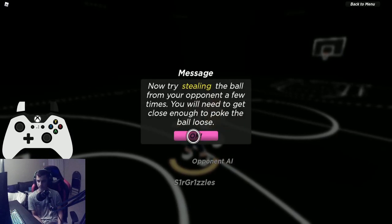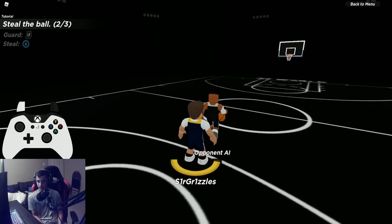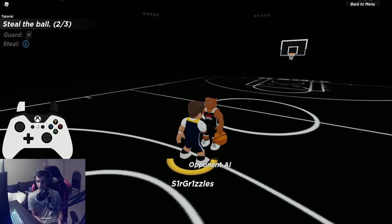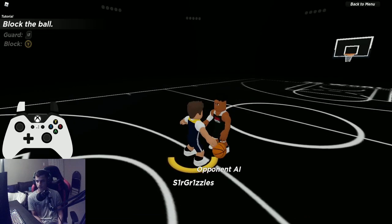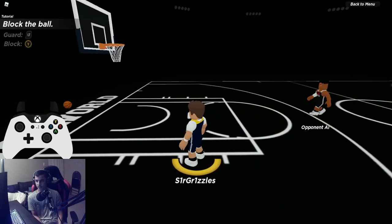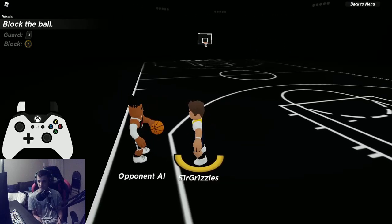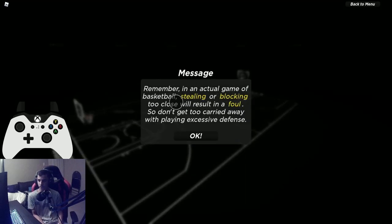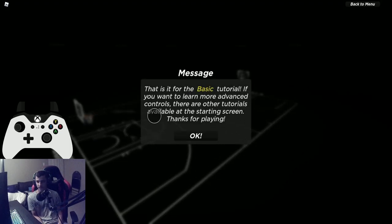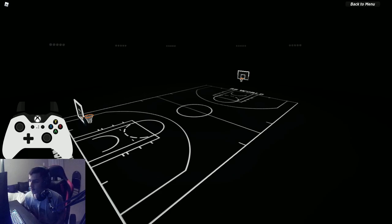For defense, the blocking is a little tougher than stealing. Stealing is R on keyboard and mouse. For blocking it's Space Bar on keyboard and mouse, and Y on controller. The best trick: do not predict it. Watch until the player gets down to shoot, and jump right when the ball hits both hands — when both hands clamp the ball. They reduced it to only one block, so be careful. Just make sure both hands clamp the ball before you jump.